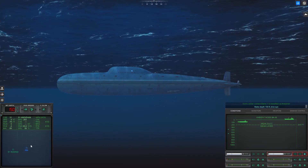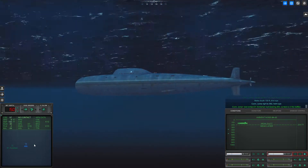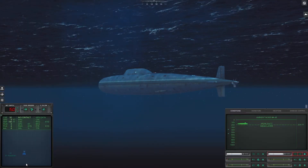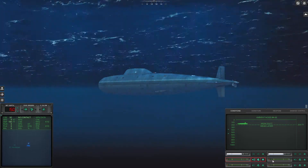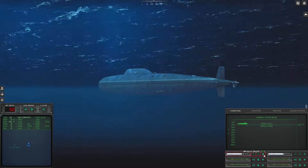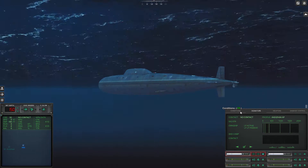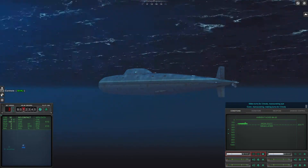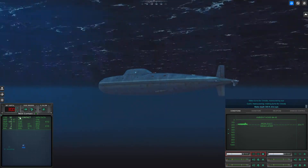Make depth 150, V-Dive. Come right to 092, Helm. Depending on the situation... the game may have actually preset what vessel we're facing. It may always be a narwhal that we're facing off with. Yeah, and I can't change that.